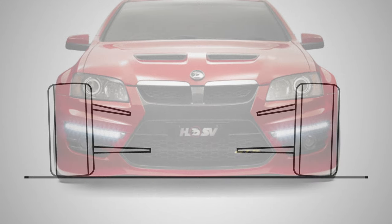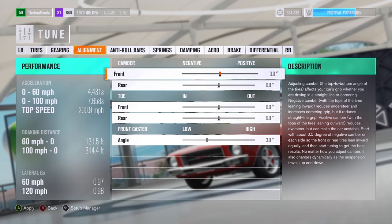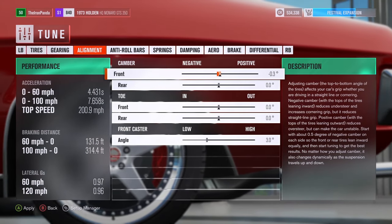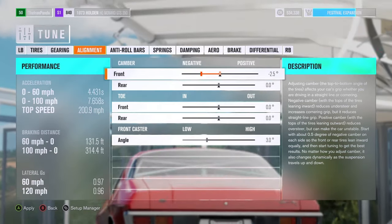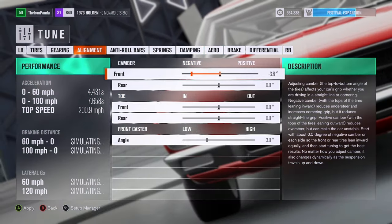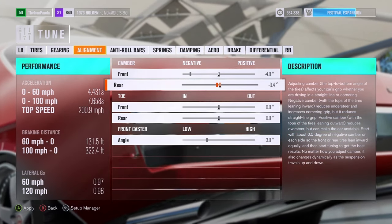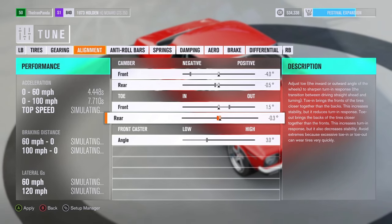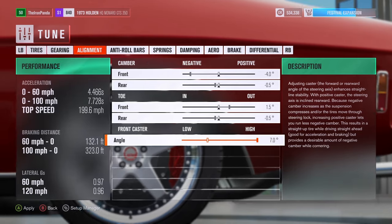Next up is camber. Always try and set your front axles to negative — the more negative you go, the more potential angle you have. Most people start around negative 2.5, but try to push it all the way to negative 5 if possible. Rear doesn't matter — zero or negative 0.5, who gives a fuck? Toe: just keep it positive. More positive toe, more angle in the drift.